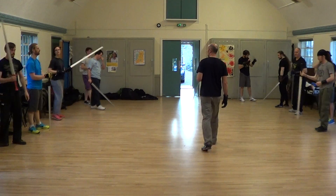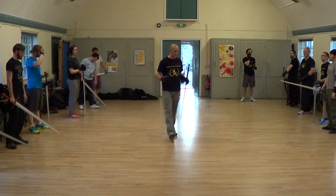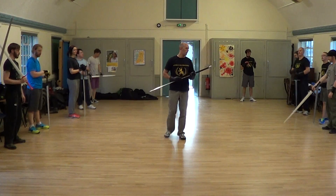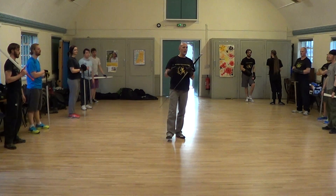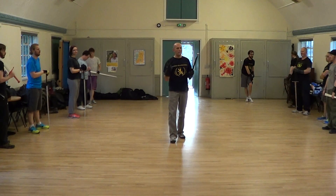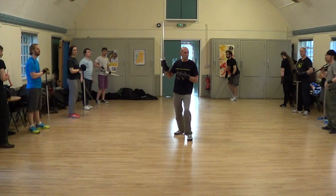So what we're going to look at now are the guard positions. The guard positions in Fiore — obviously there are other guard positions in other offensive systems, but we practice Fiore's longsword. We'll look at his 12 guard positions, remembering that the guard positions give you a framework for how to move in this style of longsword fencing. They're start positions, end positions, and positions you transition through. So let's look at the high guards to begin with.